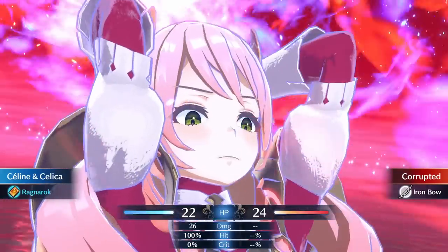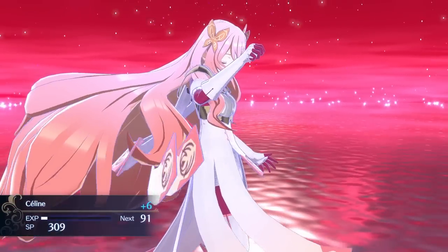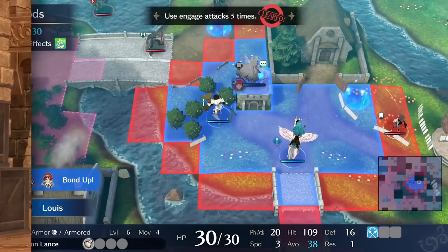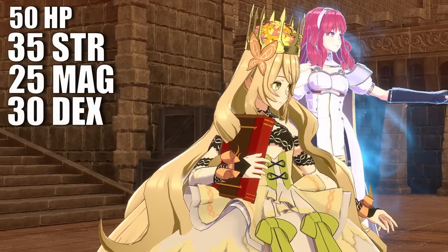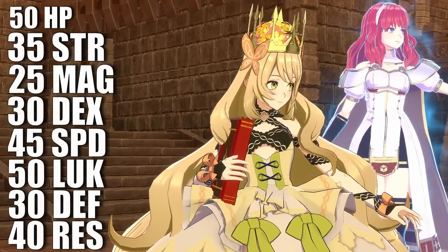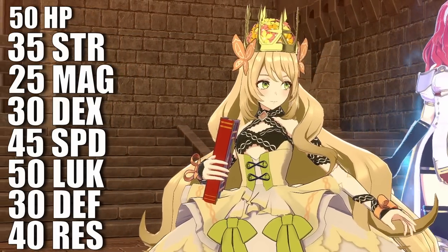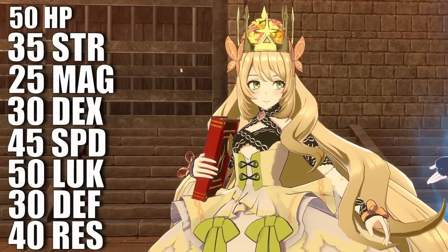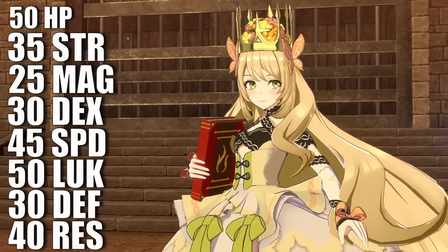Selene's base stat growths are as follows — for those new to Fire Emblem, stat growths are essentially the percentage chance that your unit will gain a point in a stat whenever they level up; the higher the number, the better. Selene has 50 HP, 35 strength, 25 magic, 30 dex, 45 speed, 50 luck, 30 defense, and 40 resistance. She has good all-around growths with especially great speed and resistance. She also starts out with proficiencies in two weapons: swords and tomes, making her a more flexible unit for class advancement or class change.